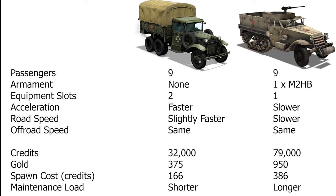Comparing these two side-by-side: the GAZ and the M3 both carry 9 soldiers. The GAZ is unarmored and has no armament, while the M3 is armored and carries a single M2HB. The GAZ has two equipment slots versus the M3's one. The GAZ's acceleration is faster and it is slightly faster on road, while off-road they are about the same — except in mud, where the M3 takes the lead.